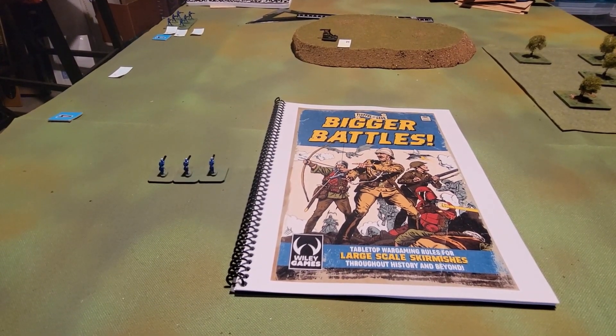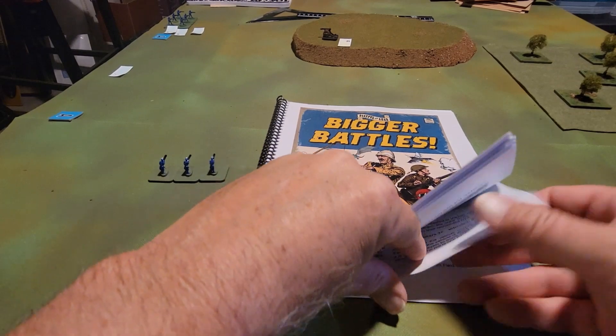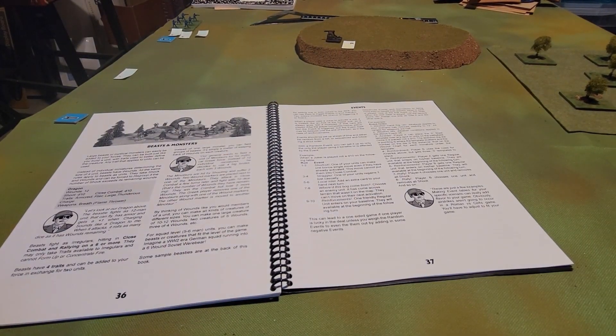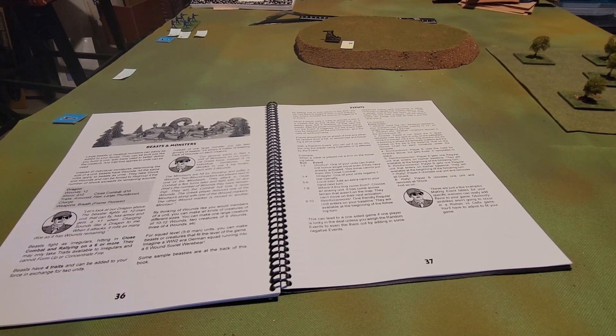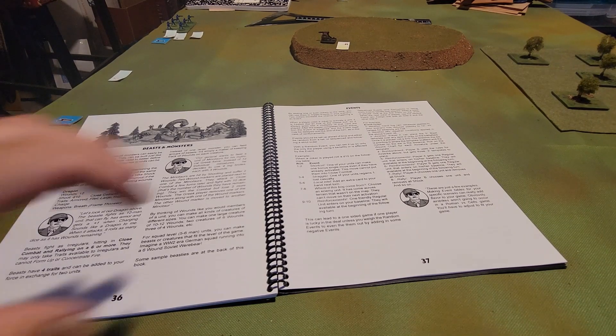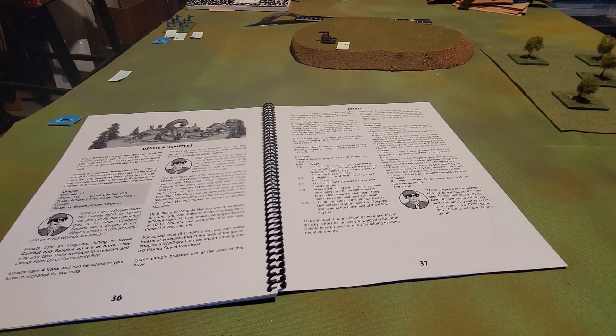Page 37 of the book has a list of random tactical level events to spice up the game. You throw one or two jokers into your deck; when a joker is drawn, roll a d10 on the events table. Things like finding a shortcut, a straggler, local intelligence, hidden terrain — an awesome idea we'll also incorporate into the Imaginations game via terrain cards, covered on the Substack later this month.